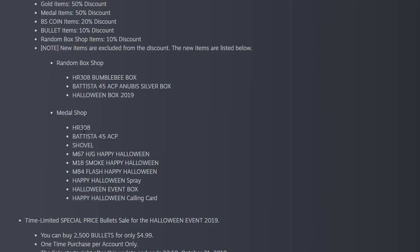In the medal shop you can get guns including the HR-308 and Batista, as well as Sovel. There are also Halloween smokes, a spray, and a calling card.